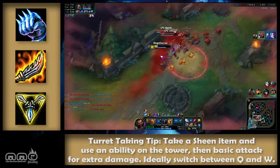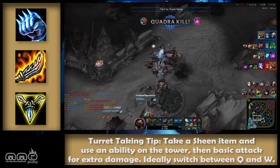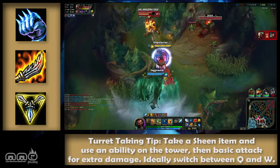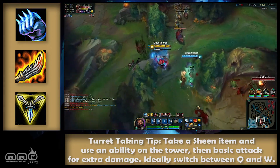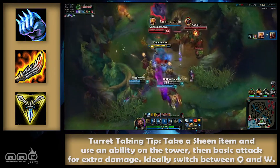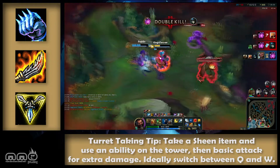Don't take Trinity Force with Black Cleaver since both build out of Phage. Guinsoo's Rageblade — a fairly new addition to my build list; it got huge buffs in a recent patch. It has lots of mixed damage in addition to a possible AoE splash. Take with most builds; it's immensely helpful in teamfights. Blade of the Ruined King — a classic weapon but not entirely necessary here; more for dueling and chasing with a bit of sustain. Black Cleaver — a damage and defensive item; don't take with Trinity Force since both build out of Phage. Essential information: take Guinsoo's and a Phage/Sheen item.